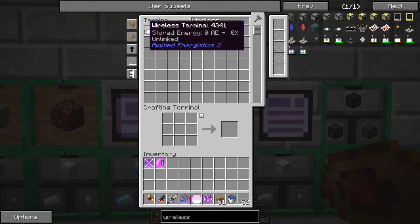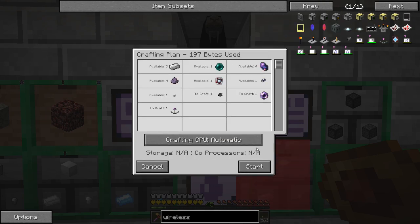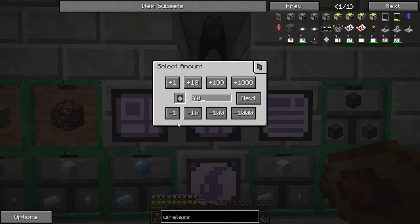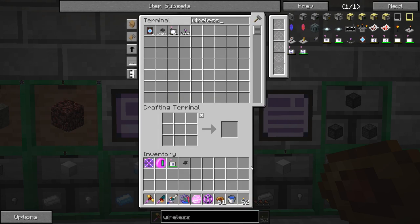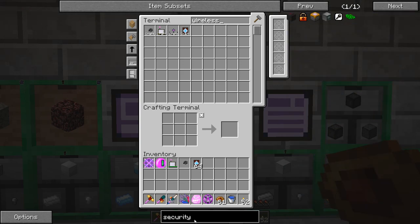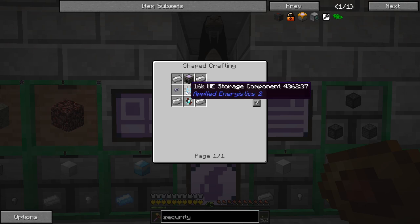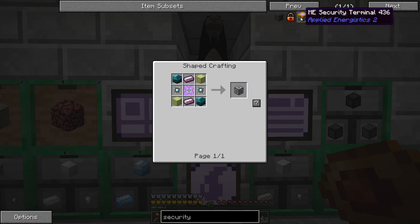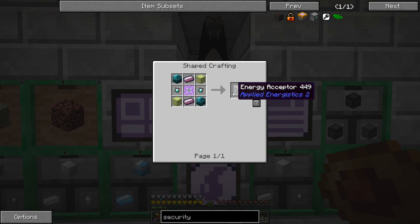I wanted to make the wireless stuff — we can auto craft a wireless terminal, then a wireless access point, and finally wireless boosters. Let's craft a full stack of those. Crafting goes so much faster now. We're also going to need the security terminal — which requires a 16k storage and an ME chest... and an energy acceptor.